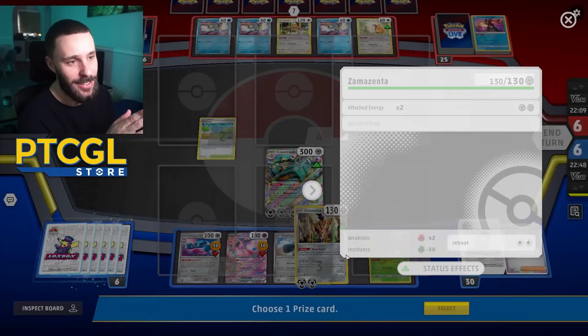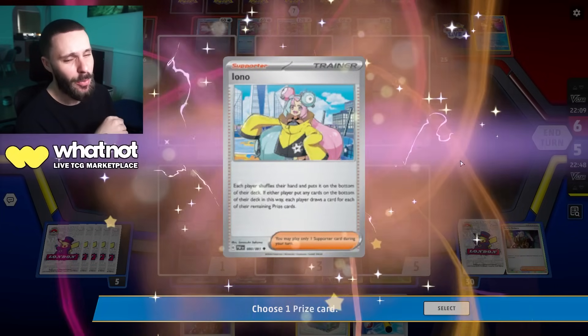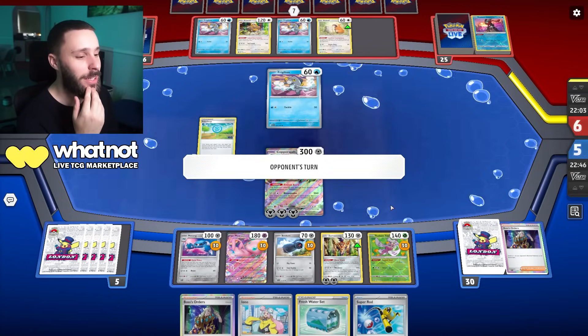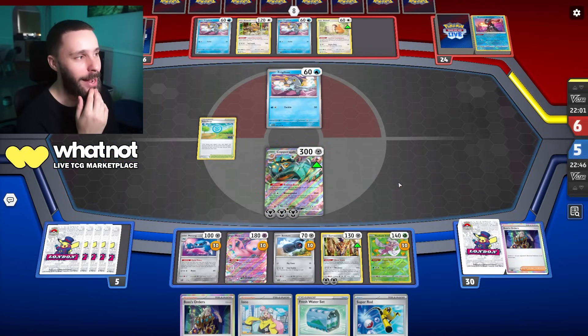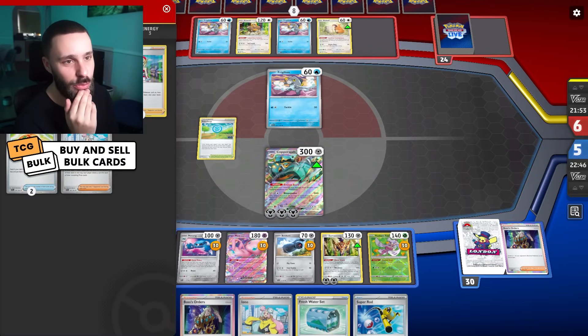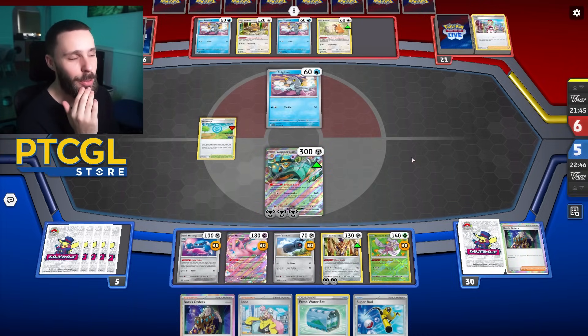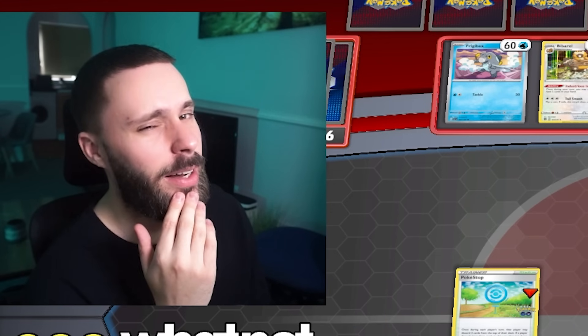I love the fact that Zamazenta just doesn't take any damage — bro, what are you doing? But in all seriousness, there is still a great Greninja risk here right now, and it's not unheard of for Chien-Pao to just reuse Greninja so comfortably. So I'm not out of the woods. That said, there's an Arida down and some energy. A terrible Poké Stop for them — we are getting a little lucky.